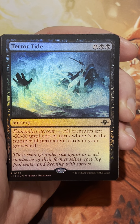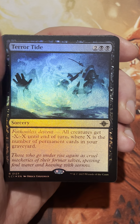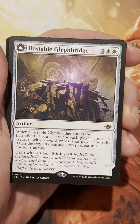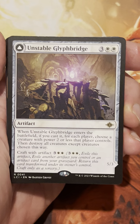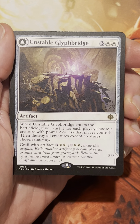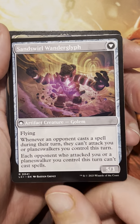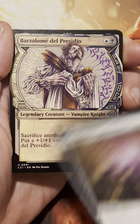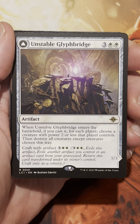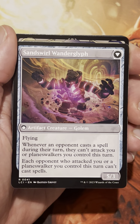It's a cold night here in Vegas, but we're alright. All creatures get +X/+X until end of turn, where X is the number of permanent cards in your graveyard — kind of like a board-wide pump. Unstable Glyph Bridge — what does this do exactly? It's an artifact. When Unstable Glyph Bridge enters the battlefield, if you cast it, for each player choose a creature with power two or less that player controls, then destroy all creatures except the creatures chosen this way. So a selective board wipe for five.